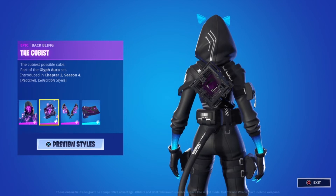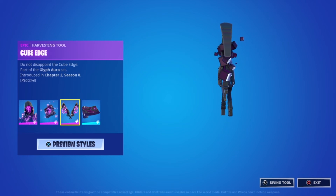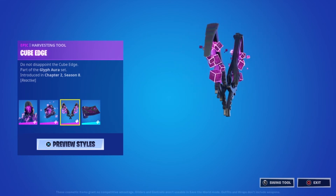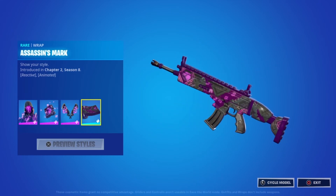The pickaxe also has three reactive stages. It's called the Cube Edge and it does not disappoint. What I love about it is that from the side it has a very 3D model compared to other pickaxes that are generally quite flat — this one is going to be a lot bulkier from the side, which is pretty cool.